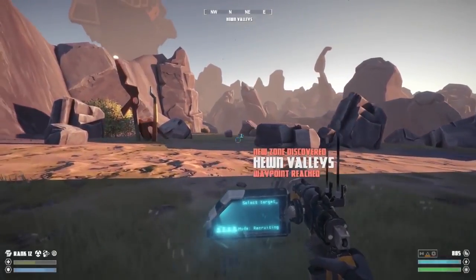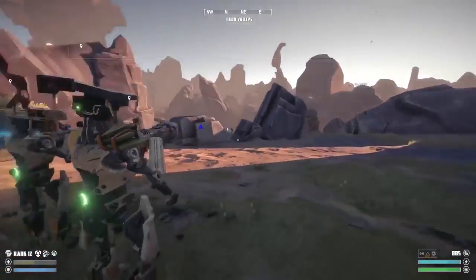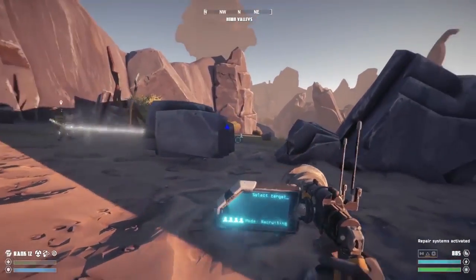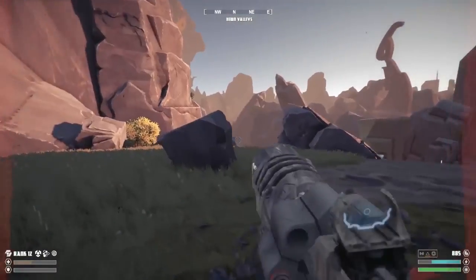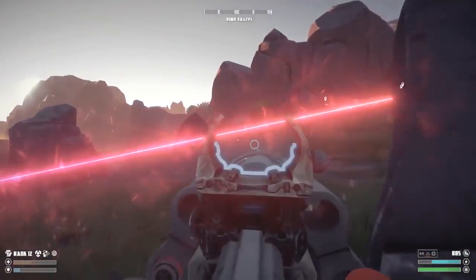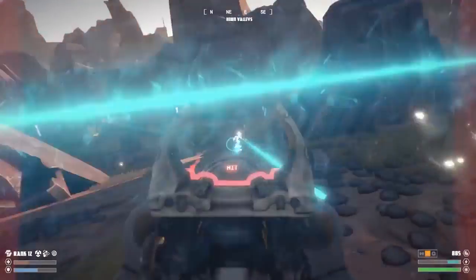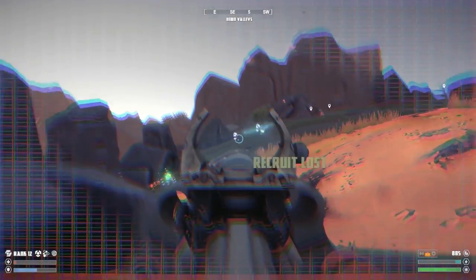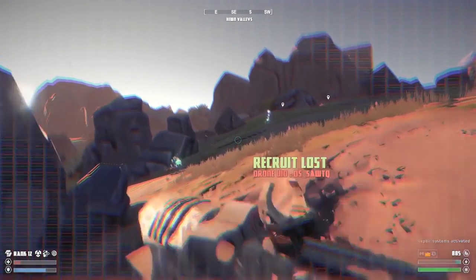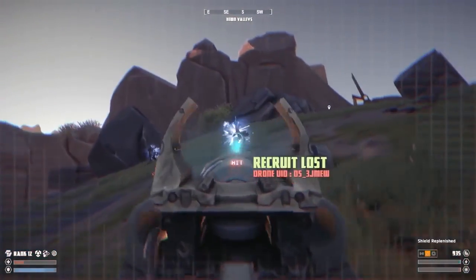Working with recruits also changes how I might approach attacking an enemy base, as we'll see in this next sequence. My recruits hold position on the slope, allowing me to flank the bandits that they're engaging. Battles like this one can last for some time and are often unpredictable, thanks to patrols from other factions hearing the commotion and coming in to investigate.